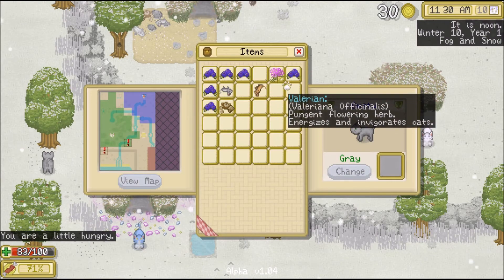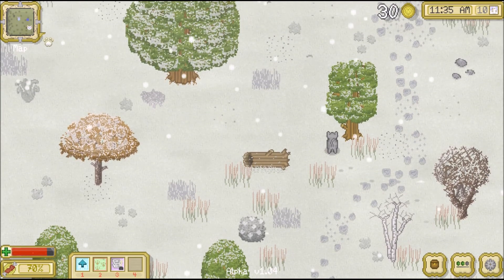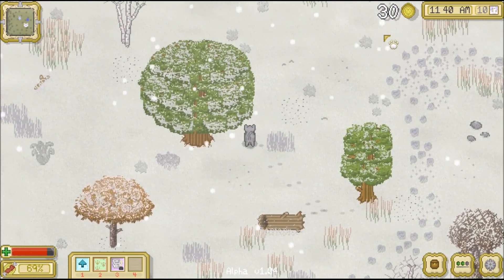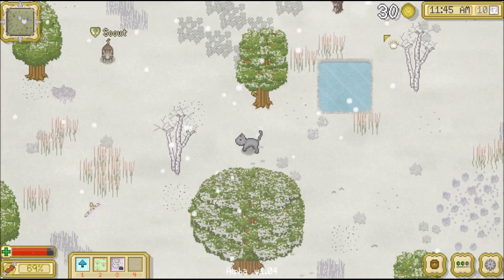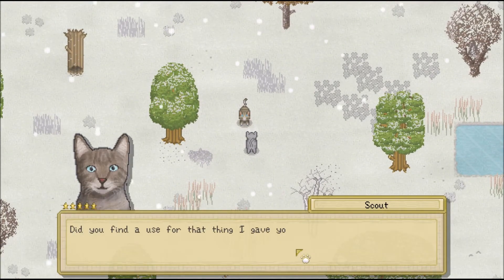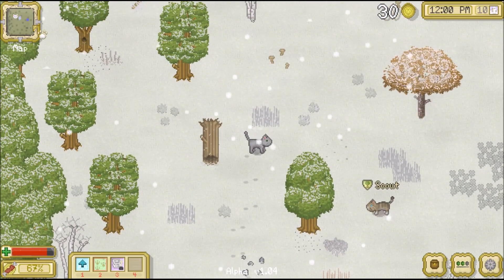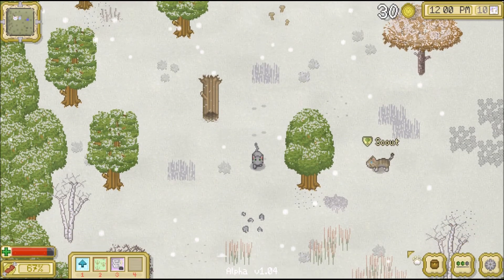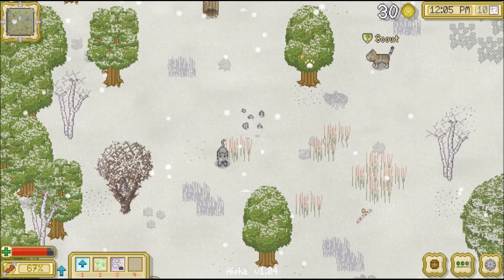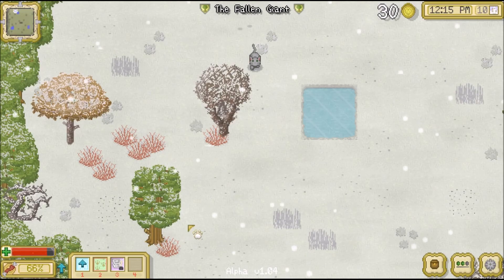I think Scout is out here on the map too. There she is - hi Scout! Let's talk to her again. 'Did you find a use for that thing I gave you yet?' Oh, so she actually asked about it! Valerian actually is really helpful sometimes. We'll use a piece of valerian - not that particular one - because it actually gives a speed boost and helps you get around a little bit faster.